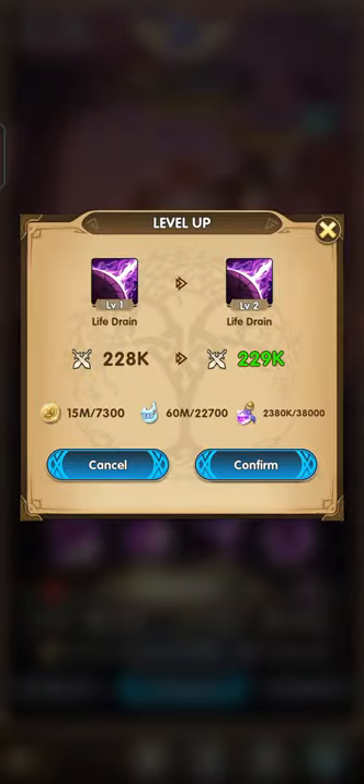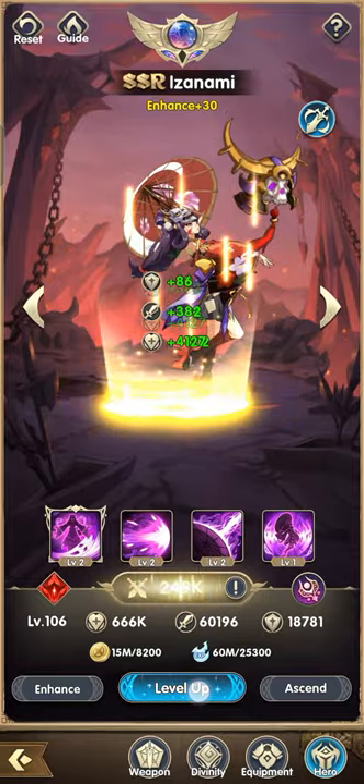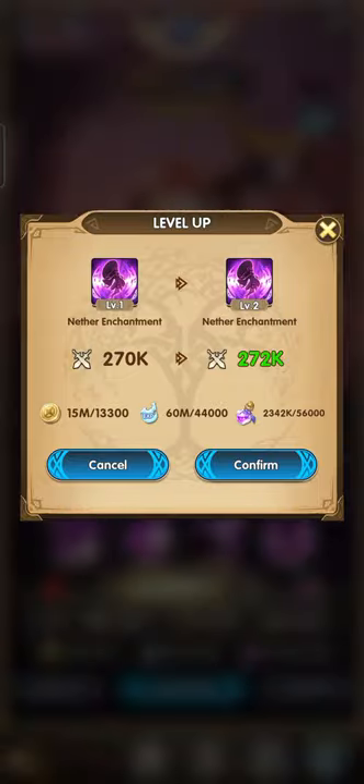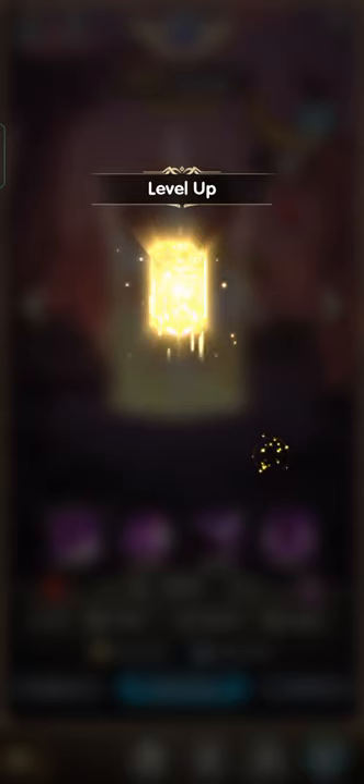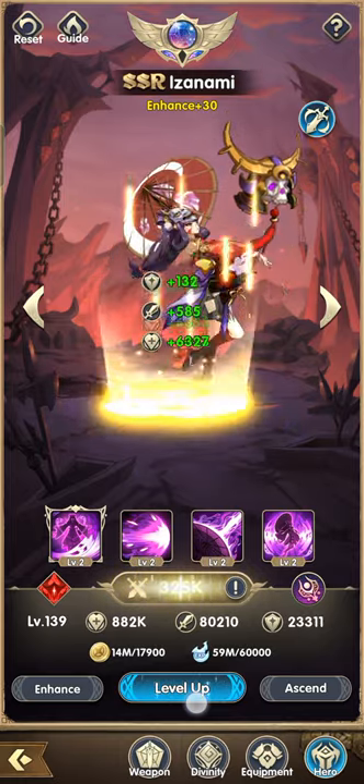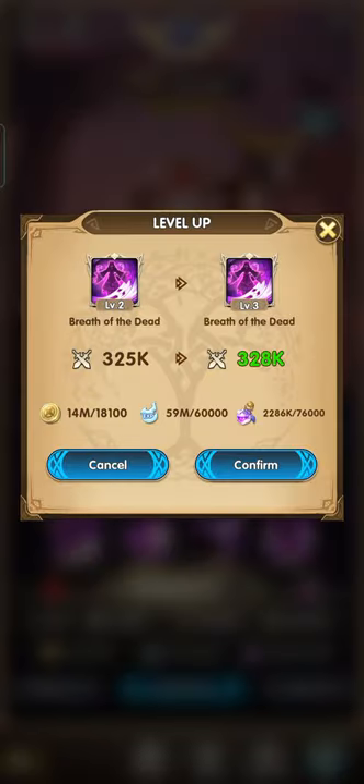At level 100 we need 38,000 stardust, 22,700 EXP, and 7,300 gold. At level 120 it's 56,000 stardust, 44,000 EXP, and 13,300 gold — so it's getting higher. At level 140 we need 76,000 stardust, 60,000 EXP, and 18,000 gold.